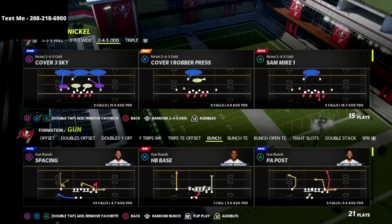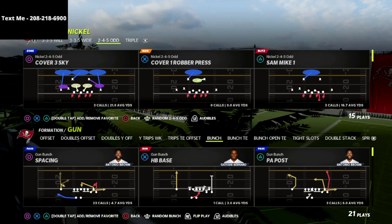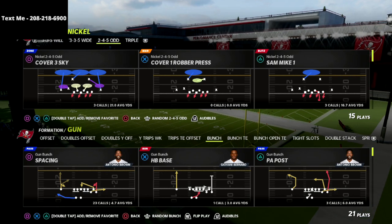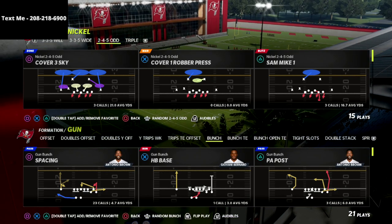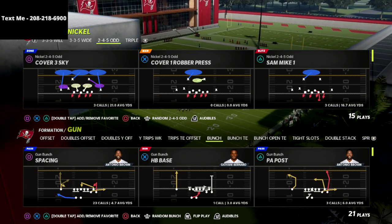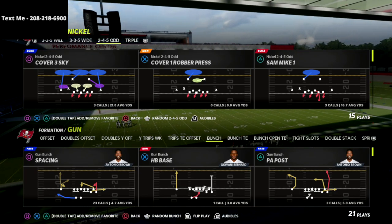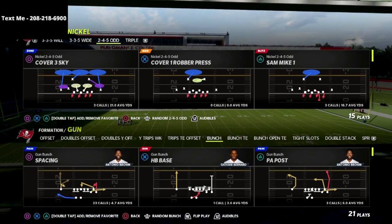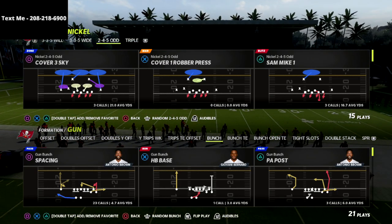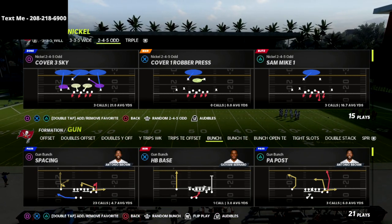In this video I'm going to be breaking down a match defense out of the Nickel 2-4-5 odd. This formation can be found in the Chicago Bears playbook and also in the Tampa Bay Buccaneers playbook, and in my opinion this is the best defense in the game right now. I also just released a Nickel 2-4-5 odd defensive guide — it's a complete guide that walks you through step by step how you can run the best defensive scheme in Madden 22.